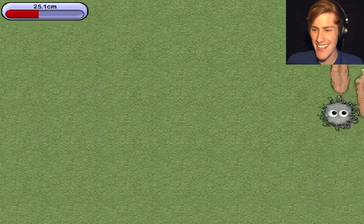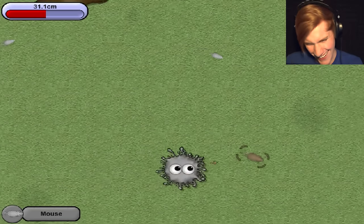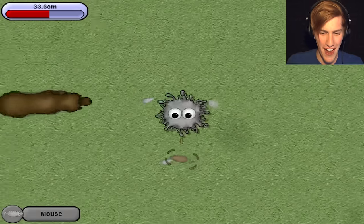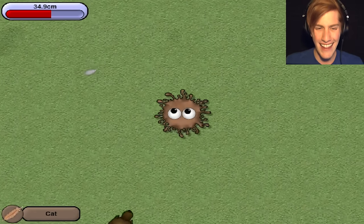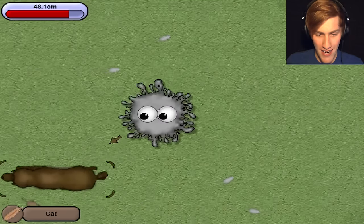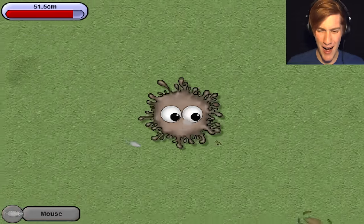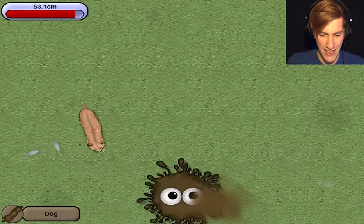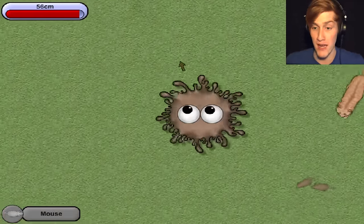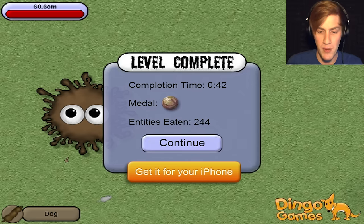It's time for us to eat some cats. Come here, kitties. I love eating. They sound so sad when I eat them. I wouldn't eat you if I had any other choice — I promise, kitties. I love kitties, I don't want to eat them. I feel so bad about this. I just want to pet them and love them and not eat them. Now we can eat the dogs. Come here. We ate poor Fido — he tasted very delicious. Now we're just eating all the animals. Level complete! We did it. We completed it in 42 seconds, got the bronze medal, and ate 244 things. The levels are definitely getting longer.